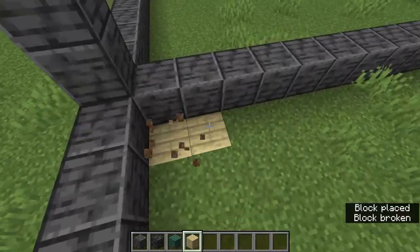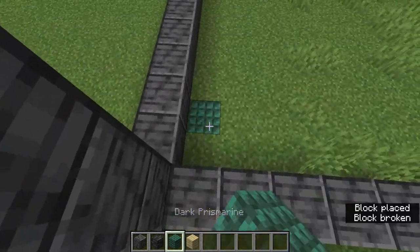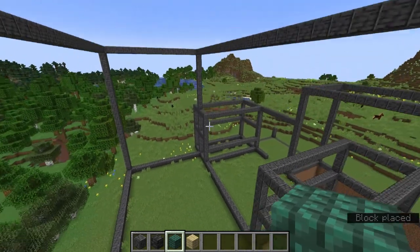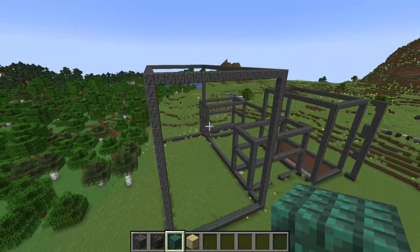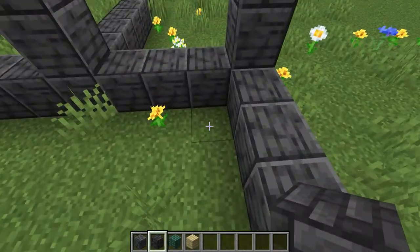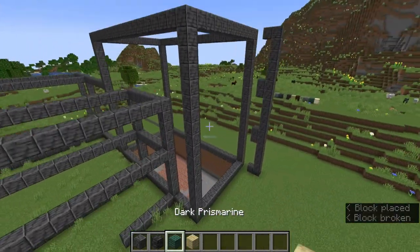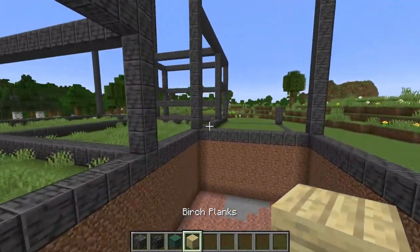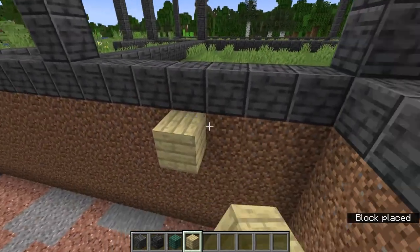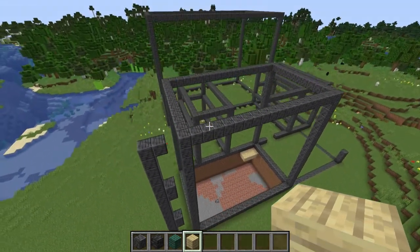For the visitation area I'd put birch planks — placing one or two blocks is a good way to indicate. This is the cafe: dark prismarine. I'm not going to do every possible thing, so no showers, but if you are doing showers, dark prismarine again. This is the cell block, so more deep slate tiles. Over here is going to be the lounging area for the officers, so yet again we use birch planks. Get all your floors in and then we can do our next step.